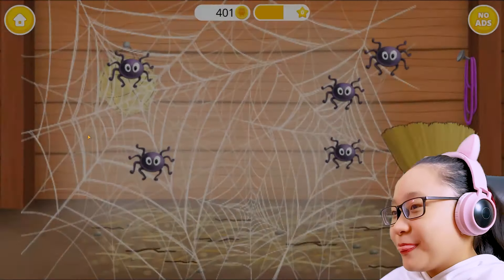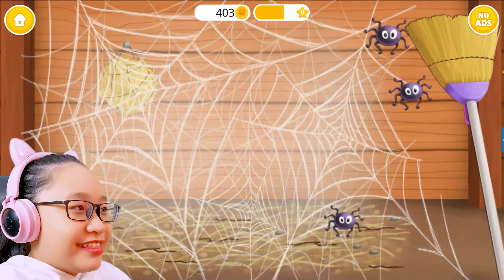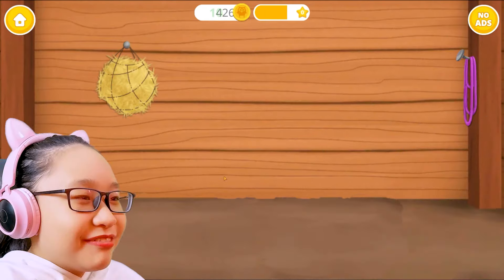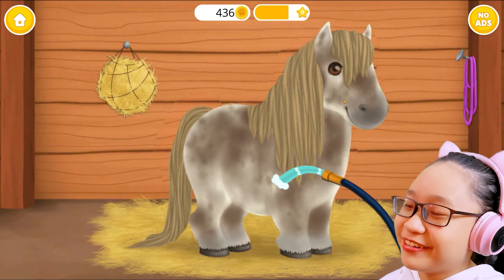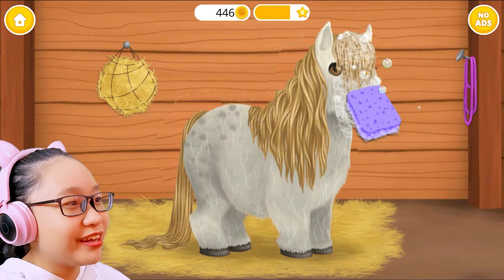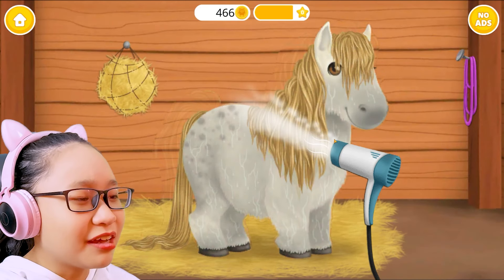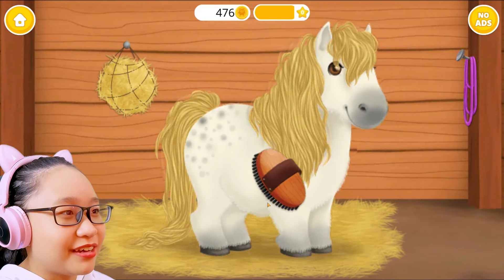Let's go to pony stables. Catch those itsy bitsy spiders — die, die, die, go away! Be gone. Don't forget the spider webs. Sweep the floor — the floor is disgusting. Where's the pony? Oh, we're putting the hay. There's the pony — they said horse, whatever. Apply the shampoo to the fat horse. That's okay, I find that adorable. It loves water! Why is it standing on the hay? Now try the horse — I thought the hay was for eating. I'm not a horse, I don't know much about horses. Brush its hair and make it shiny!